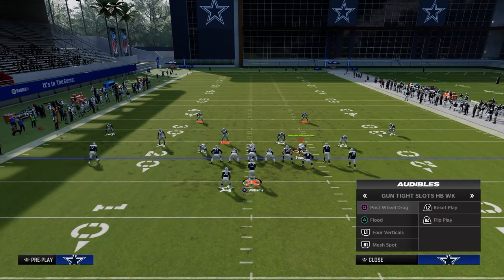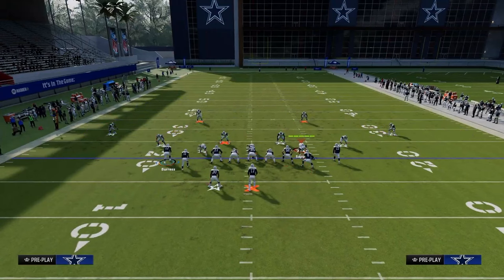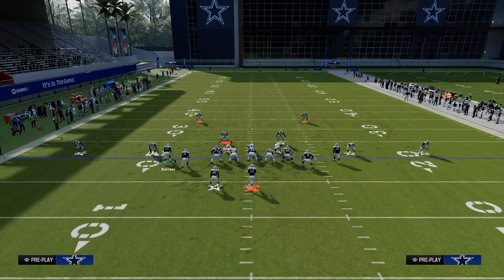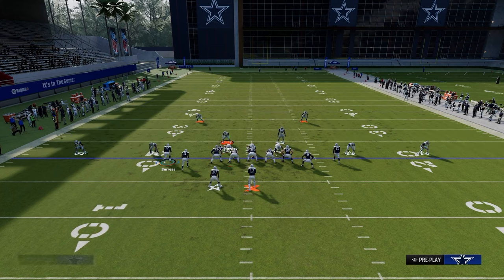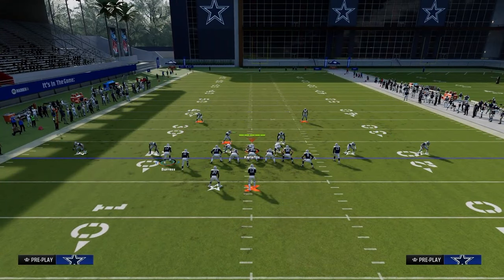You'll still get that cover two style coverage, and this guy will probably have to user the running back. With this play, you're able to wait on the post and throw it on the sideline as he crosses the middle. This is a pretty good adjustment they'll have for you — but you can throw this post right in the soft part, attacking the defense that way.